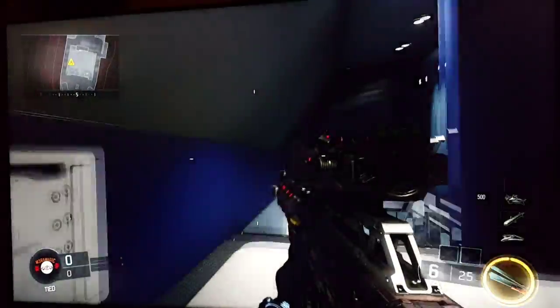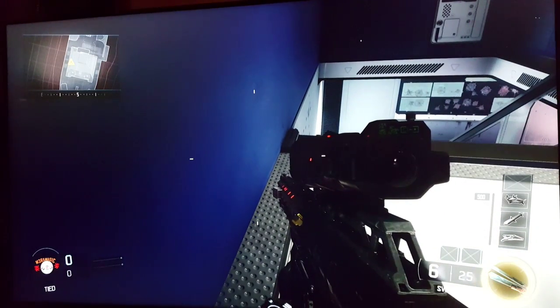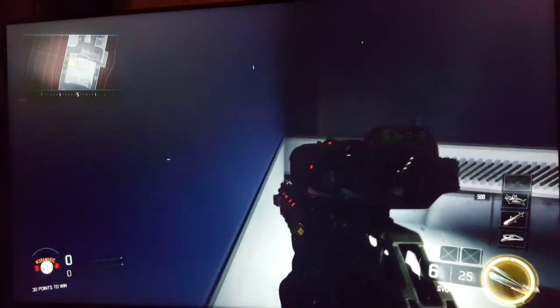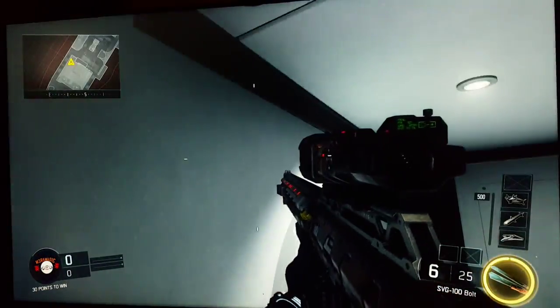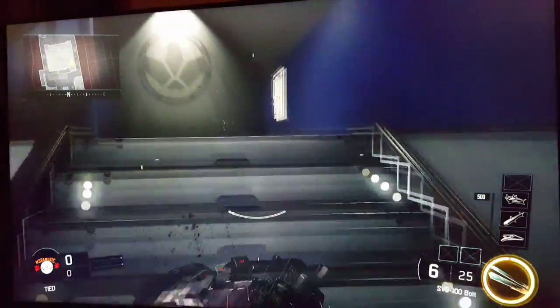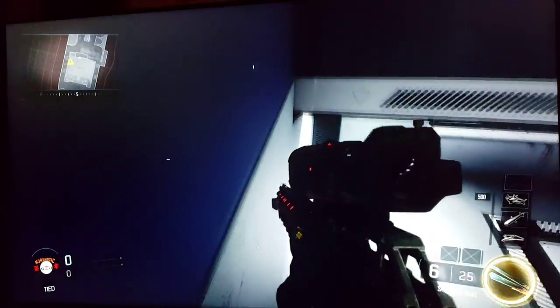Okay, crouch and stay next to the wall — like staying right by it — and then just walk. Look at that. Can you get up there like that? Just crouch and then stick next to the wall.